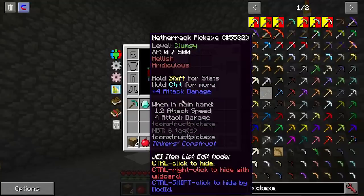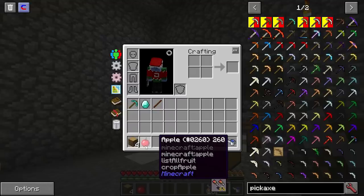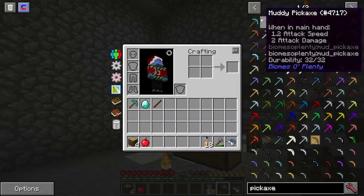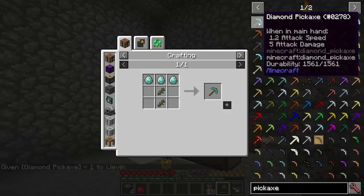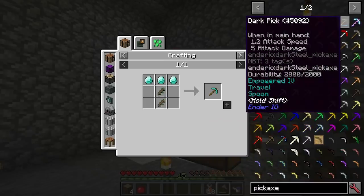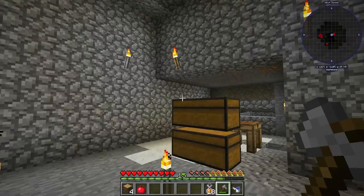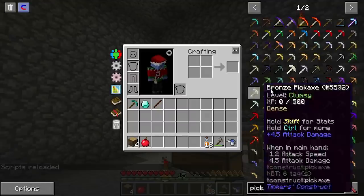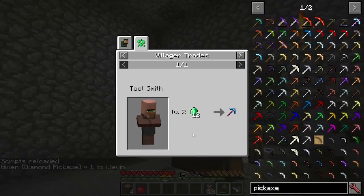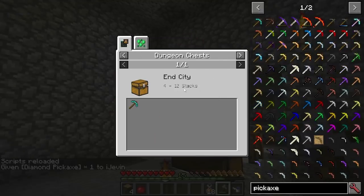The first thing we need to do is remove the old recipe because we don't want people to be able to craft the regular diamond pickaxe. I've got the config file open and I'm going to remove the recipe live. I've added the command to save, so now we need to reload the recipes. This is no longer available for crafting — you can no longer craft the diamond pickaxe with the old recipe.